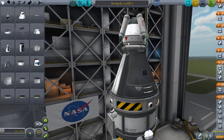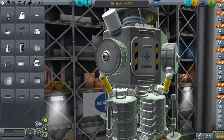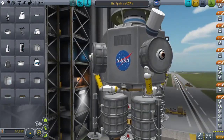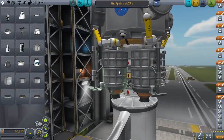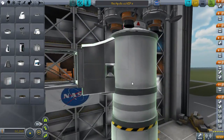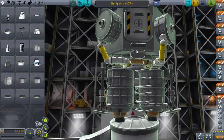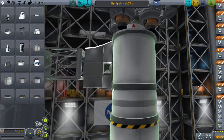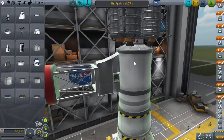This is an escape system, this is a command pod, this is a command module, and this is the top stage of a lander — it says NASA, appropriately enough. There is also a bottom stage, because these are proper two-stage landers like the actual moon landers were. There's a little ladder that probably can't even be used properly by Kerbals, but oh well. Then there's this tank which seems to be glitched slightly out the top.